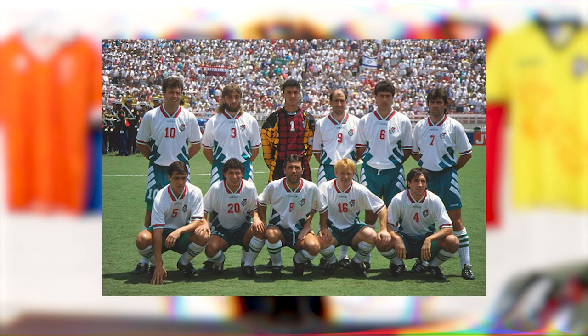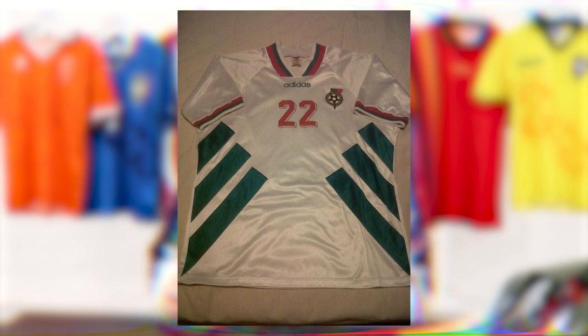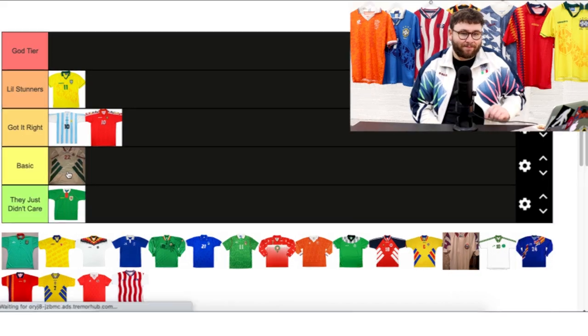On to Bulgaria, who were quite the dark horses of this tournament — they made it all the way to the semi-finals, which is incredible. But the kit itself was a victim of an Adidas template. The Adidas template is beautiful in many ways, but when you look at a tournament and see the same template over and over again it's hard to make it stand out. On its own it's beautiful, but in the tournament it falls victim to that. So I'm going to put this one in Basic — which is a shame.